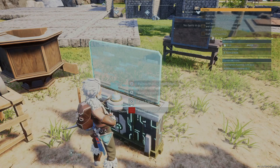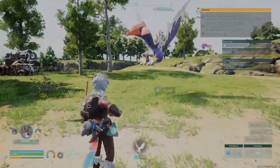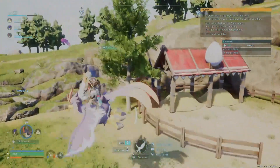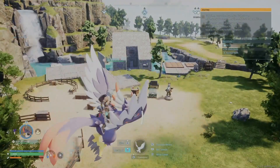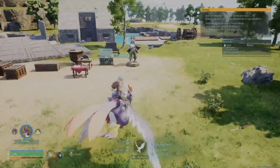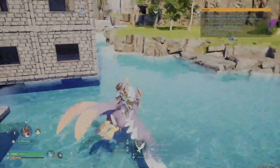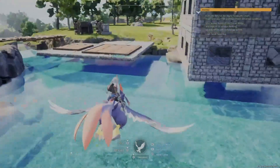I found a couple of places — I've been flying all over the map using this flying pal. He flies pretty slow, which is kind of annoying, and his stamina drains pretty quick. But I didn't realize this — they can actually go over water without needing to swim. He's technically flying but not draining any stamina, so I'm able to cross the oceans with him.